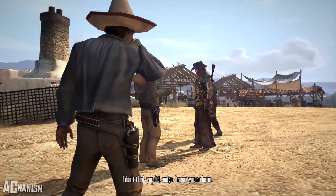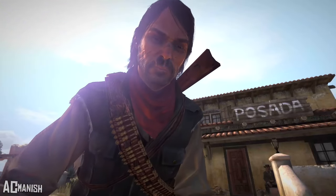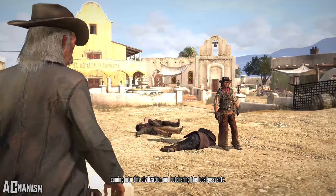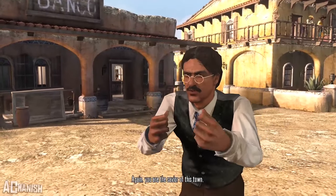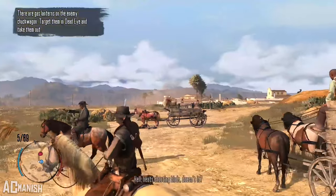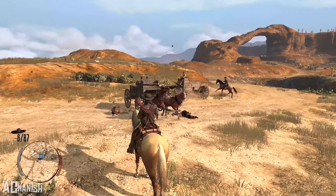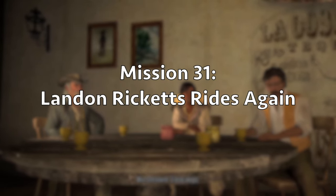In The Gunslinger's Tragedy, John is accosted by Mexicans who want money from him. He eventually pulls his gun out and shoots all of them. He then meets Landon Rickets, who scolds him for shooting the men but teaches him how to shoot better using Dead Eye. Rickets teaches him a couple of Dead Eye tricks, and then they return to town where a man asks Rickets to help defend his wagon. Rickets and John quickly defend the wagon and fight their way back to town. This mission is a solid introduction to Rickets, who is more of a compassionate character than John, but isn't all that exciting.